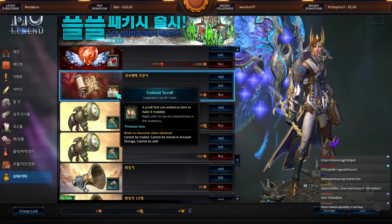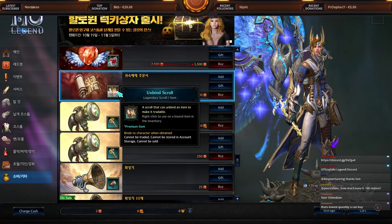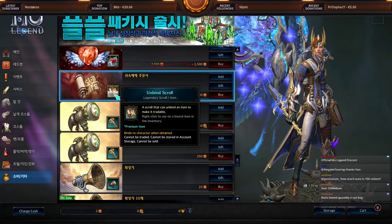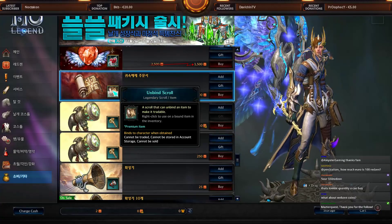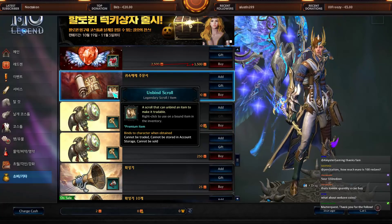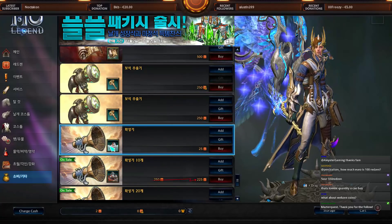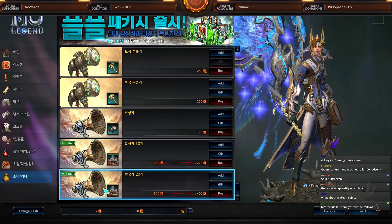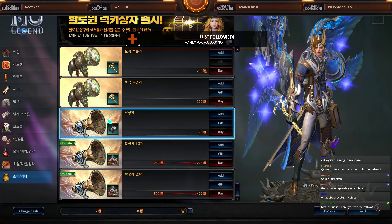Finally there's the Unbind Scroll. For example, if you have a plus-10 mythic item and you get a plus-10 set item and want to switch to unlock set bonuses, you can unbind your mythic item and sell it in the auction house. And the last items are for world chat. That covers the full item shop here in Korea — a lot of items here will change for the EU/NA release.